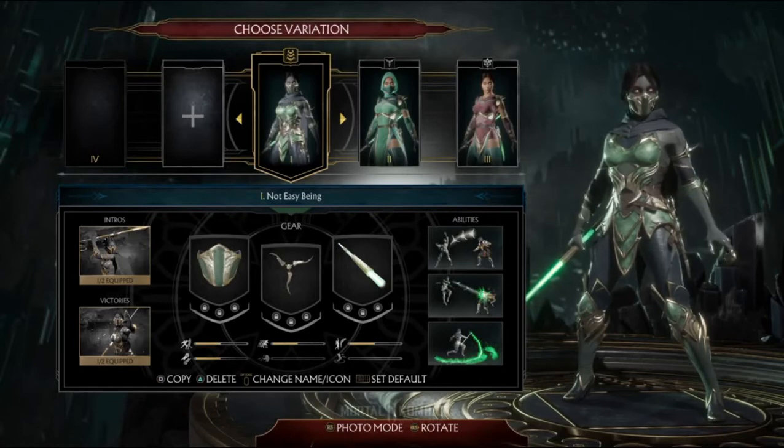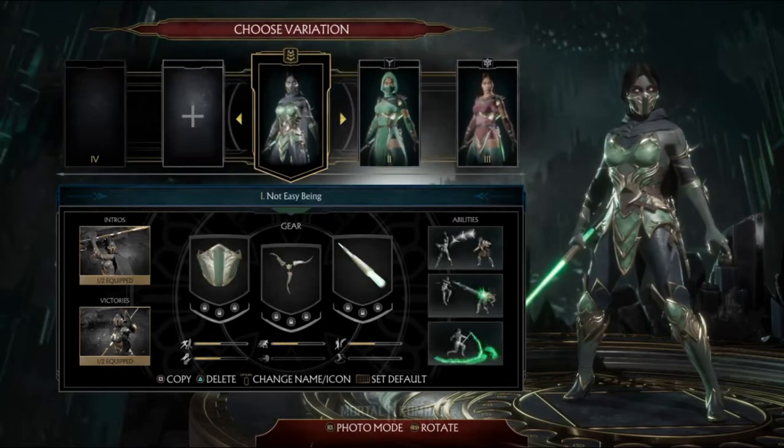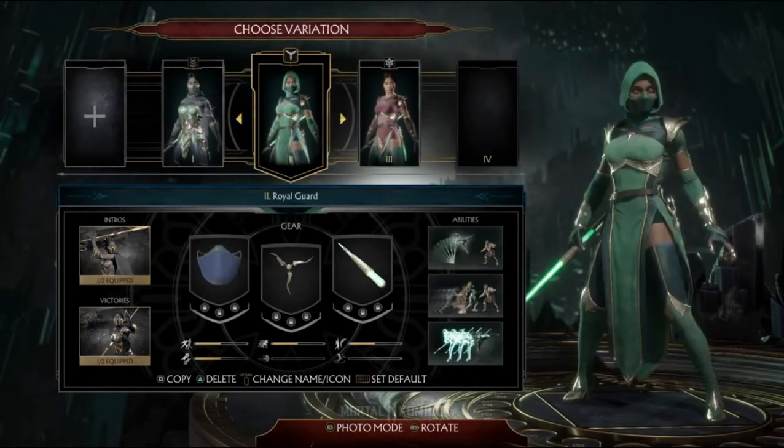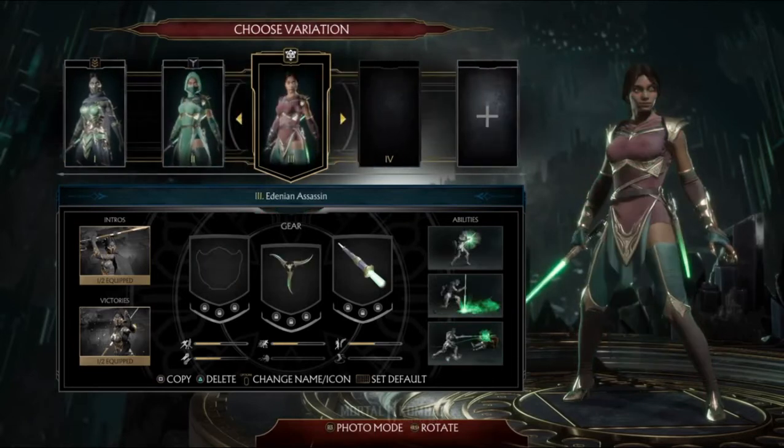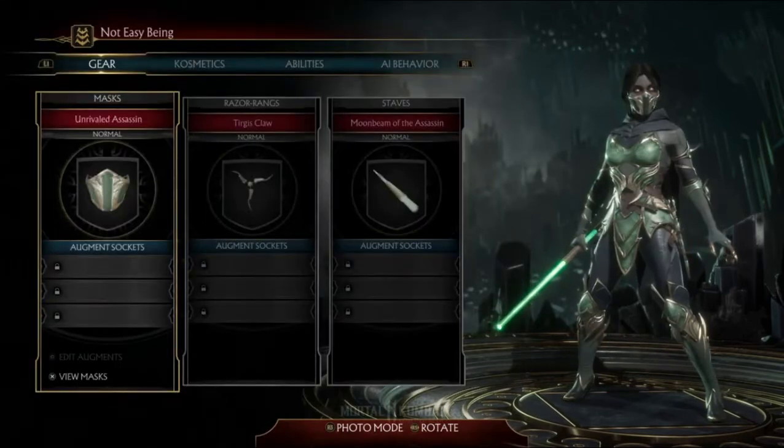So she's got her three basic variations here. The names are Not Easy Being Green, Royal Guard, and Edenian Assassin. Her three things that you can customize currently are her mask, her glaives, and then her stave or her staff.